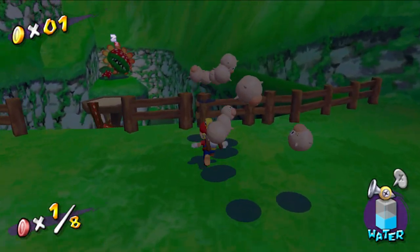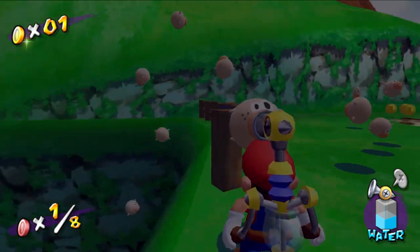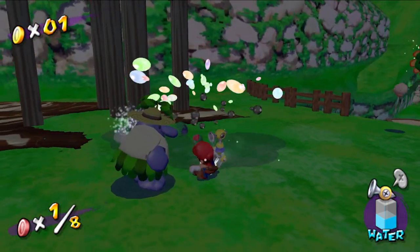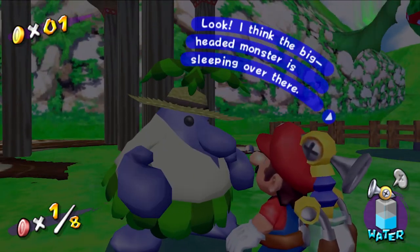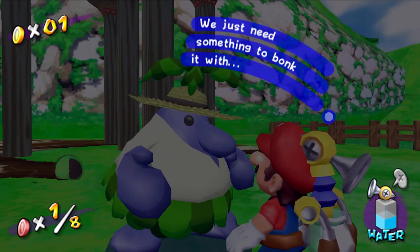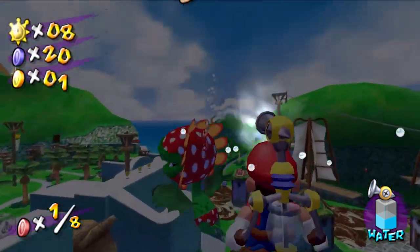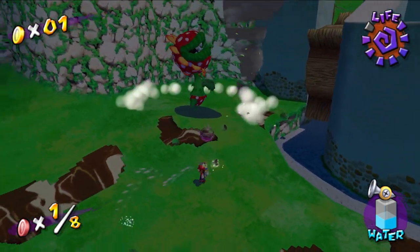I did get the blue coin on here already. Let's wake him up. That didn't count, I guess. Third time's the charm. Look, I think that big-headed monster is sleeping over there. If it wakes up, it'll probably go on another rampage. Can't we just get rid of the hole while it's snoozing? Well, I did. Also, I forgot to mention the whole UI of Eclipse is so cool as well.